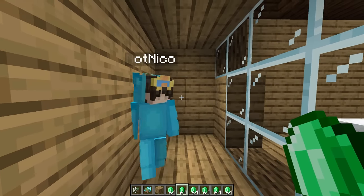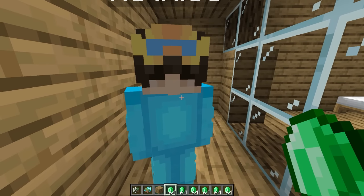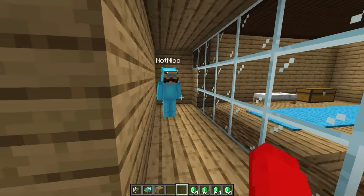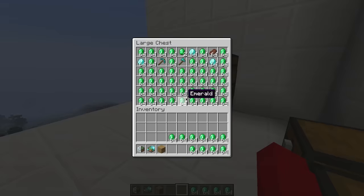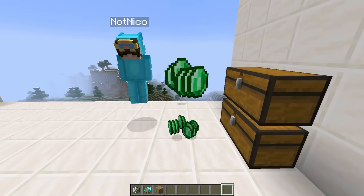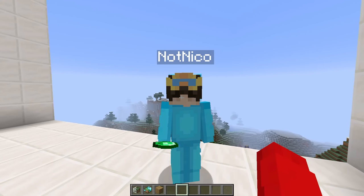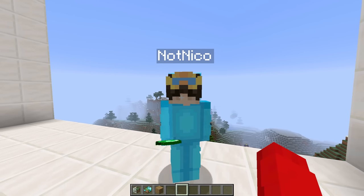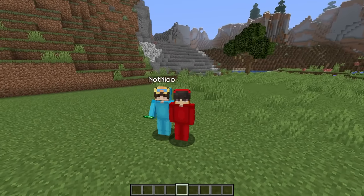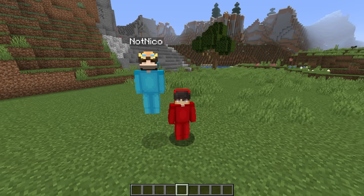Nico catches Cash in the act. 'Cash, were you trolling me this whole time?' 'Yeah I was, Nico — I was stealing all your emeralds.' 'What the heck?' 'Well, it's just a little prank. Follow me, Nico — if you look inside these chests, I have all your emeralds stored right here.' 'Oh my gosh, Cash — why'd you do that?' 'Because I thought it was funny, but I hope you can forgive me.' 'I forgive you, Cash.' Nico gets all his emeralds back. If you want to watch more videos from us, click one on your screen right now, and don't forget to subscribe!